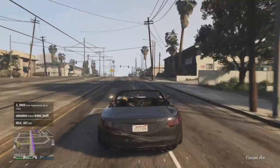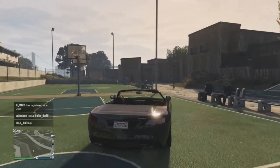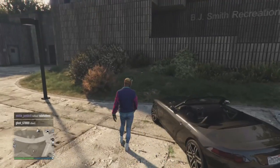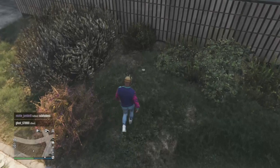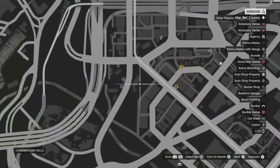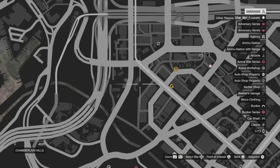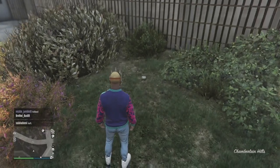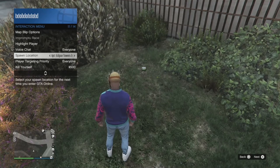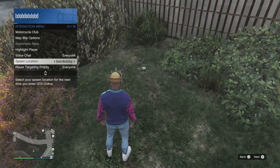The first thing you guys have to do is load into a GTA 5 Online session — it can be a solo or public session, it doesn't really matter. You need to make your way to this exact location. If you do not know where I am, don't worry, I will show you on the map. When you do arrive here, you will see that there is a peyote plant right under you. Bring up your pause menu, go onto the map, and this is the exact location you have to come to. Once you arrive and you see the peyote plant, open up your interaction menu, make your way to spawn location, and set your spawn location to last location, because you want to make sure that you keep spawning at this exact point. You can get about 20,000 RP every 3 to 4 minutes.